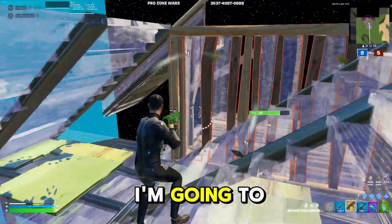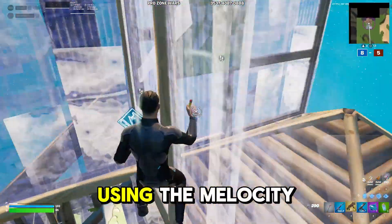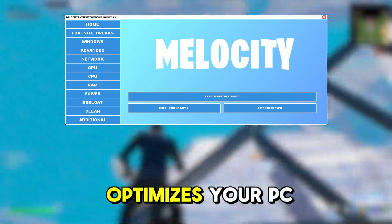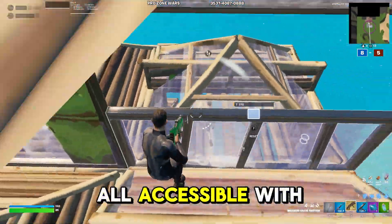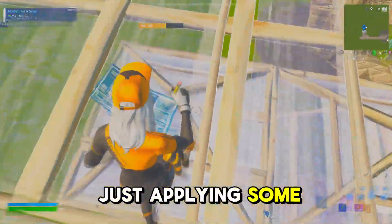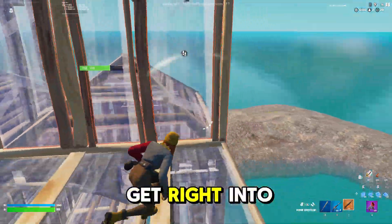Yo, what up guys? In today's video I'm going to be showing what Fortnite is like before and what it's like after using the Melosity Extreme Tweaking Utility. This is a Windows utility that optimizes your PC for higher FPS and lower input delay in Fortnite. It has thousands of tweaks that are all accessible with a click of a few buttons, and many of our customers have gotten double the FPS they had before.